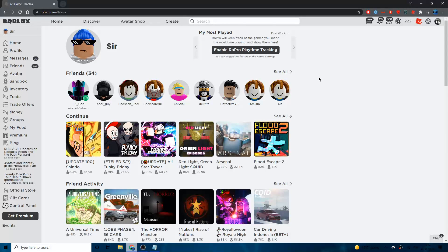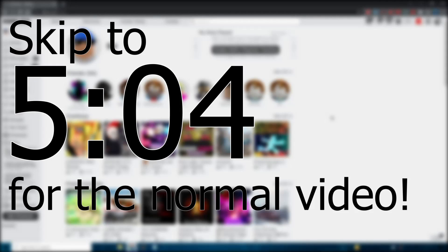The first thing I've got to show you isn't actually how to boost your FPS — this is just for if you have a monitor that refreshes at more than 60Hz, so that you can play Roblox at more than 60fps. It's called an FPS unlocker. If you don't want one, just skip to the timestamp on screen to see the first trick about how to get better FPS on Roblox.